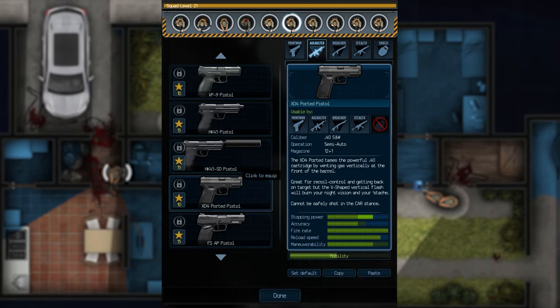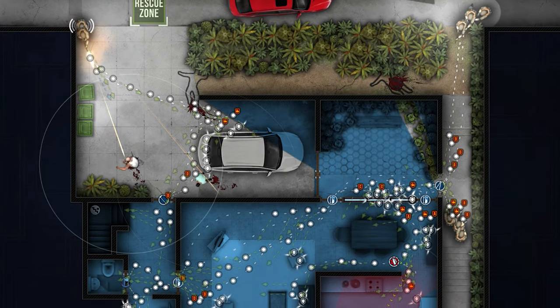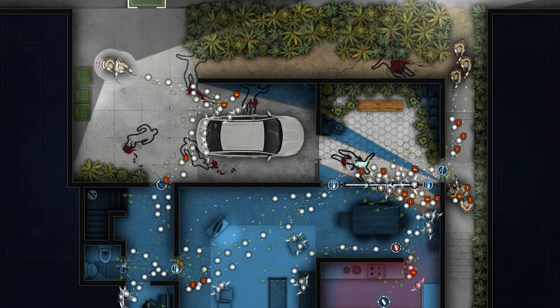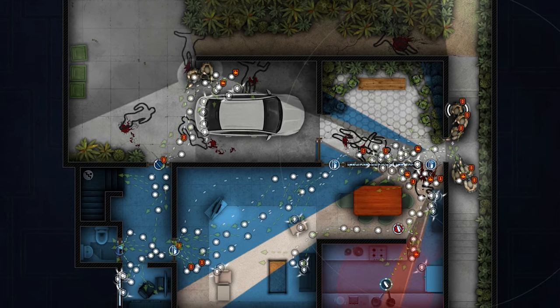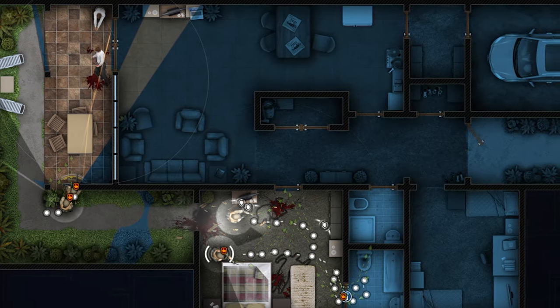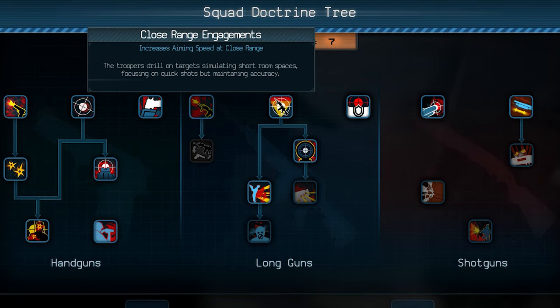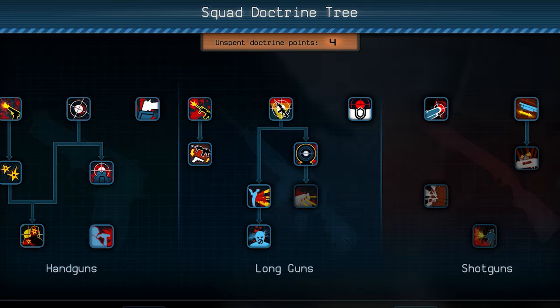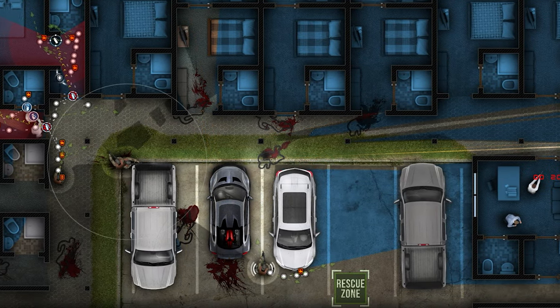The equipment ranges from tactical gadgets to armor and firearms, which allow for proper adjustment to specific situations while carrying out missions. Every piece of equipment features certain characteristics that may impact your troopers' performance. This may also be improved by unlocking skills in the so-called Squad Doctrine tree, where you can level up your team and improve each of the four available classes of SWAT troopers, who have different purposes in combat.